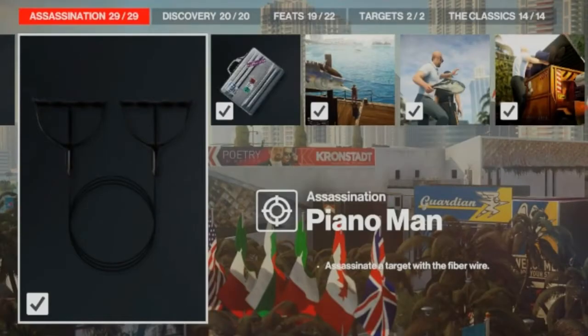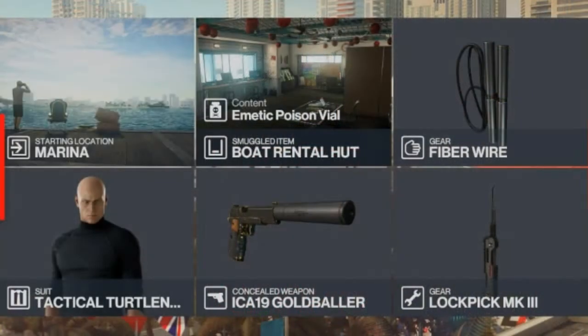Today we are in Miami for the Piano Man challenge, which entails killing one of our targets using the fiber wire. For today's challenge we will be bringing with us a fiber wire, our trusty lockpick or silenced pistol. We have some emetic poison stored up at the boat rental hut and we will be starting in the marina.